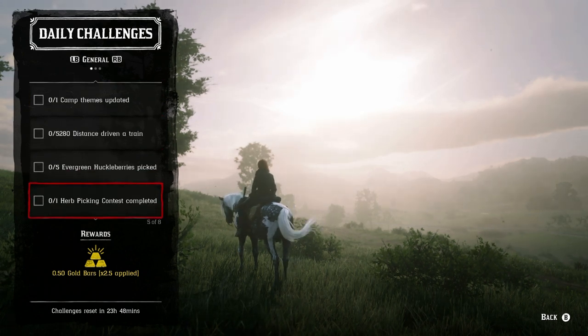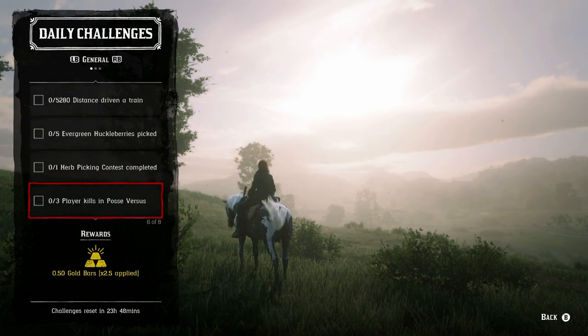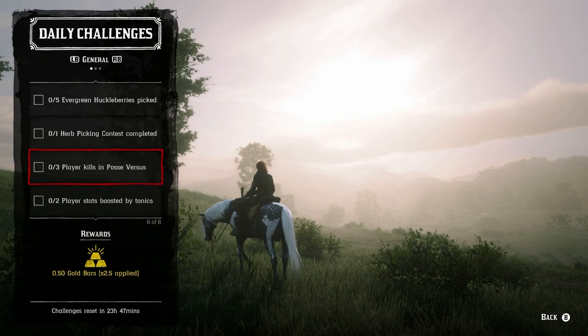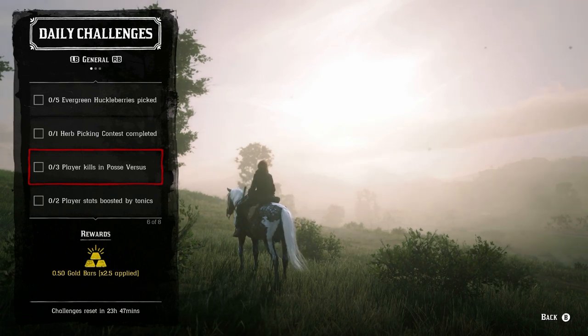For the herb picking contest completed, you will need to be in a posse — just you and one other person can do it. Same thing with the player kills in a posse versus, so these two can go together. They're two separate events, so it may take about 10 to 15 minutes total to do both. If they're grayed out, just join a brand new session and try starting again — it's just a session glitch.